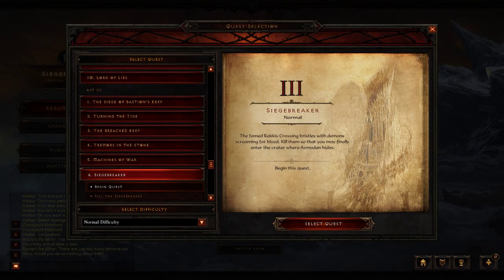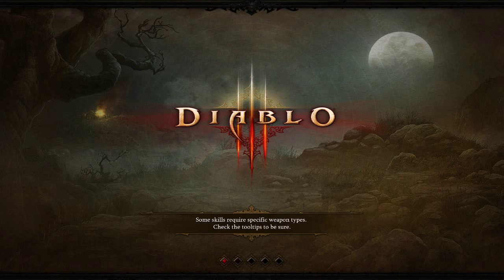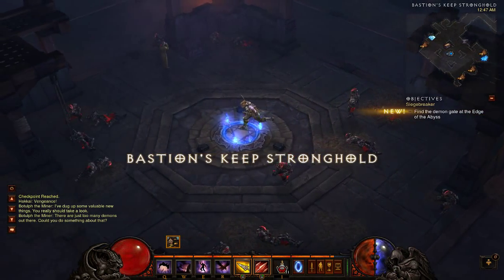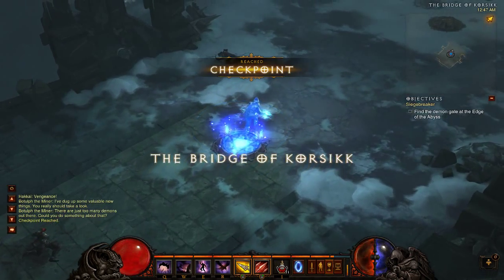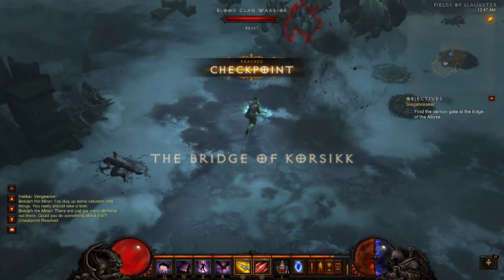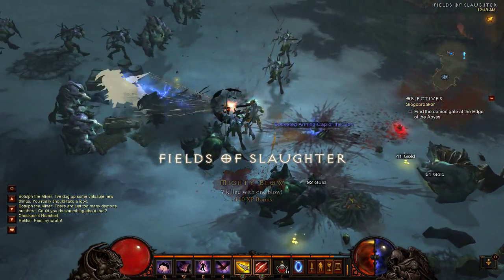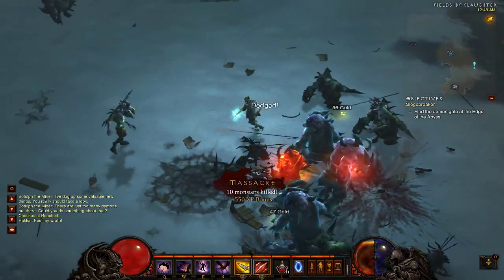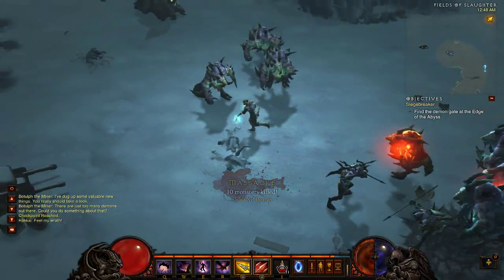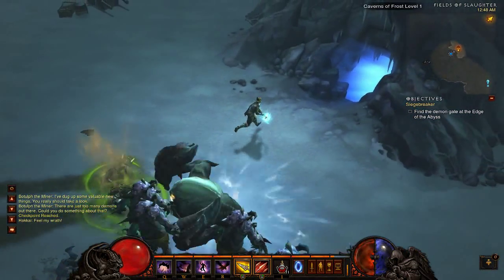Alright, one material left. Head to Act 3, choose the Siegebreaker quest, and we're on our way to finding the Gibbering Gem. Head to the waypoint and choose Korsikk Bridge. Once you head north you're going to be in the Fields of Slaughter, and we're looking for the Caverns of Frost. Now these have a chance to spawn — sometimes you'll get those, other times you'll get Icefall Caves. If you see the Icefall Caves, just exit out and try again.